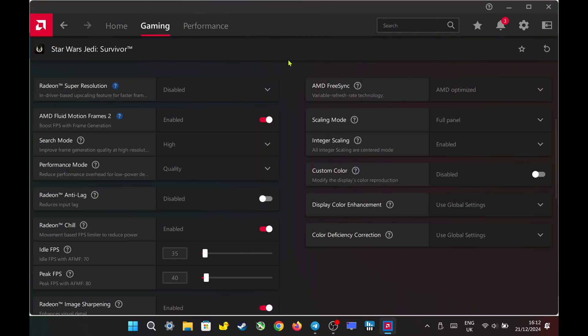In the AMD Adrenaline software's per-game settings, I set AFMF 2 to high quality. This time, I disable Radeon Anti-Lag and turn on Radeon Chill instead. As I mentioned before, if you want quick gameplay, you can simply enable Radeon Anti-Lag.